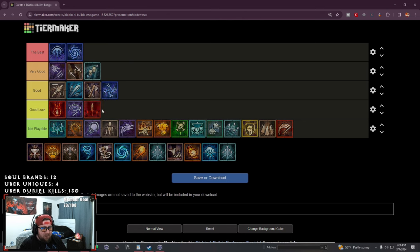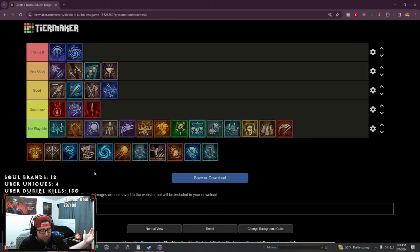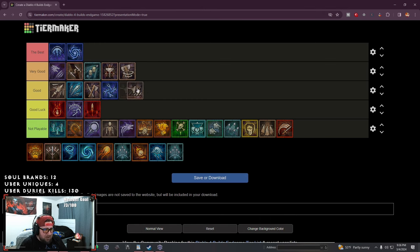Blood lance I'm going to put down here with good luck — I just don't think the build is going to be strong enough to really clear things super fast. It might be in the middle but it'll be a good one. Hammer of the Ancients — HotA comes up here, super obvious, the build is incredibly strong. Whirlwind is also super crazy up there. Upheaval is good — I'm going to put upheaval up here as well. All the barb builds are just super strong. If you're playing barb this season, barbs at level 20 are doing like 500 million damage — it's just crazy.